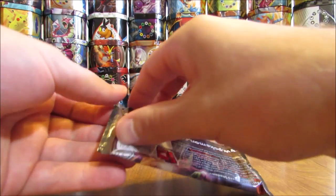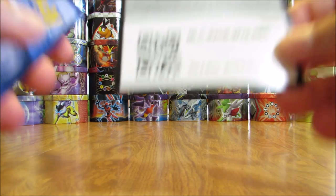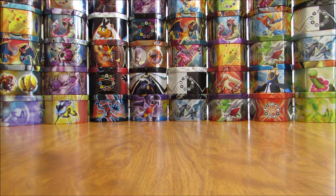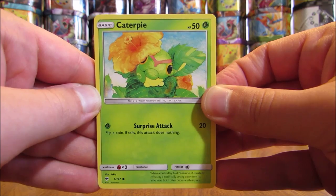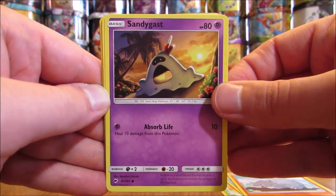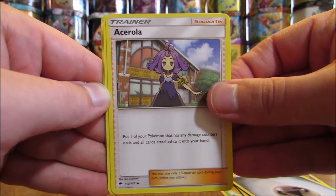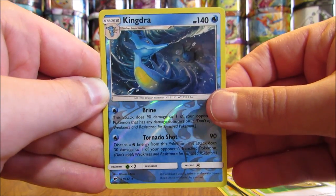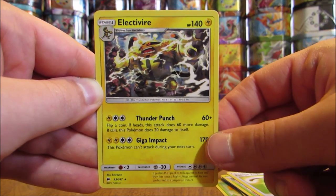A little disappointing trying to complete the set and pulling duplicates, but very happy to pull a Secret Rare Trainer — they are very tough to pull. Pack: Caterpie, Marill, Rhyhorn, Sandygast, Hoothoot, Metal Type Energy, Acerola, Gloom, Escape Rope, Reverse Holo of a Kingdra (normally a Holo — Rare Reverse Holo here), and Electivire is the Rare Non-Holo.